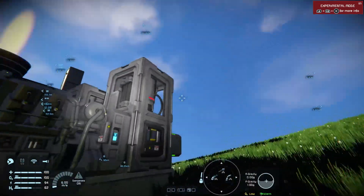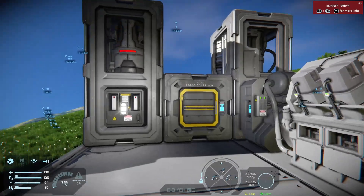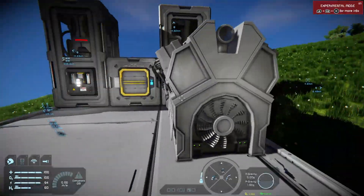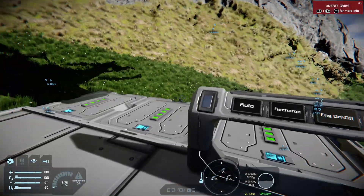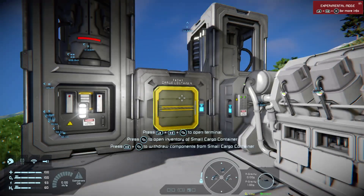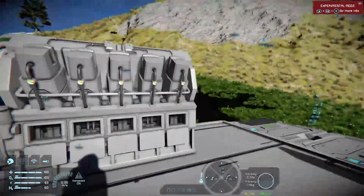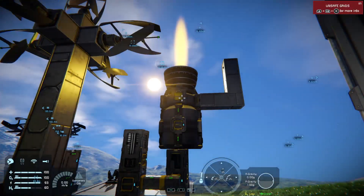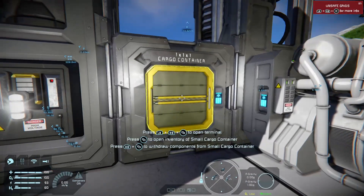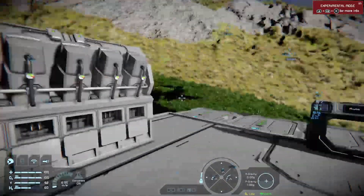Bear in mind none of these generators are on, so this is purely using hydrogen from the hydrogen engine. And it will stay on a lot longer — you can leave that running to recharge any batteries you might have. The prime reason for this video was to talk about the hydrogen rebalance and explain that the thrusters themselves haven't been improved. What's been improved is the way that hydrogen is produced and stored, which means you're not losing overly much.